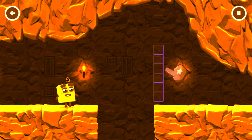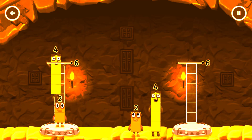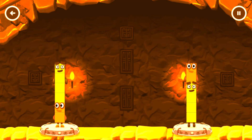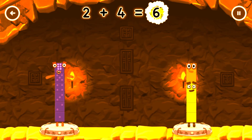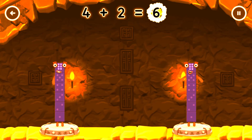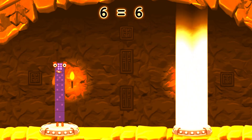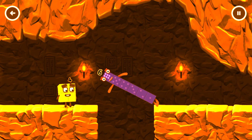Share the number blocks evenly to make two groups of six. Drag the number blocks onto both sides until they have the same number of blocks. Correct! Two plus four equals six! Four plus two equals six! Six equals six!